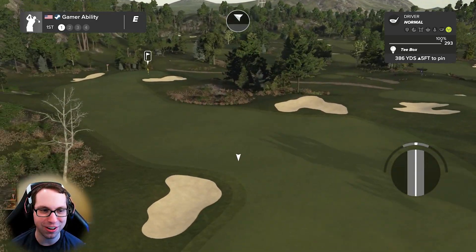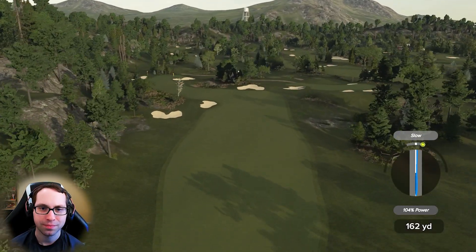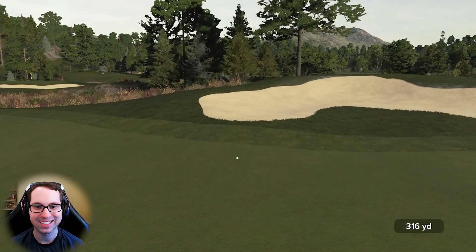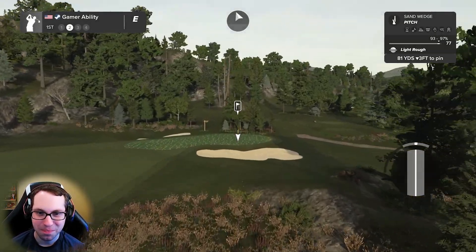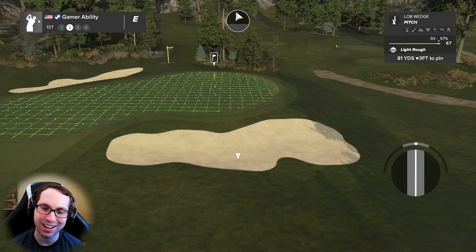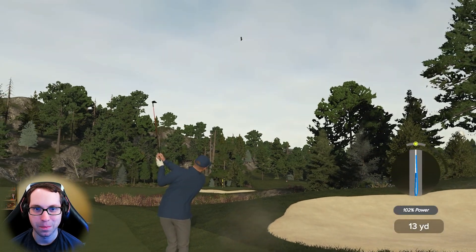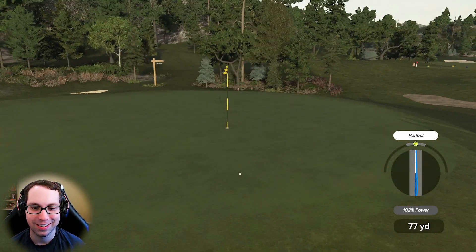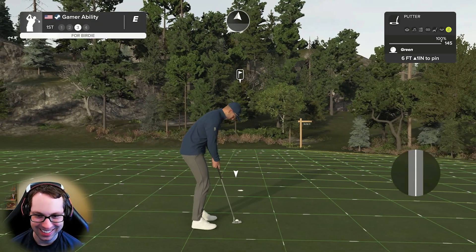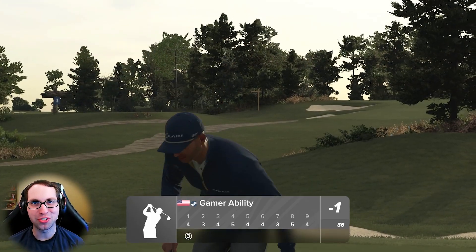Here we go, 386-yard par four off the first tee. That slowed a little — should still be in the fairway. Light rough — we'll take it. Second shot, 81 yards downhill. Going with a lob wedge with a little backspin — that uphill lie is going to be tricky. Perfect swing if we calculated it right. Look at that bounce — sculpting stamp of approval! Here's a putt for birdie. Get your coffee, cheers everybody!